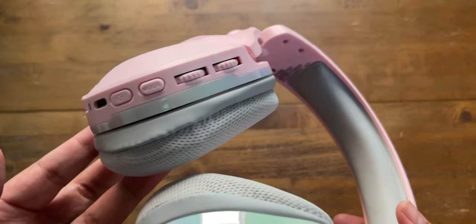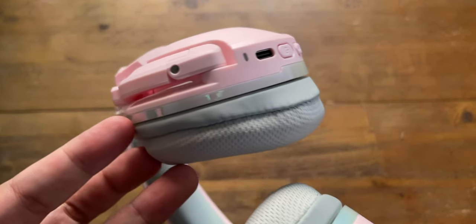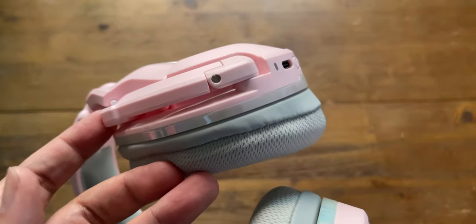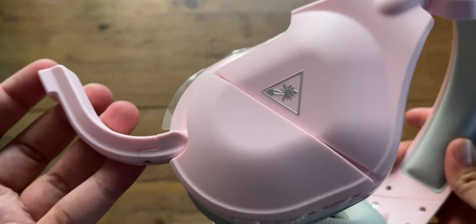The Turtle Beach Stealth 600 Gen 2 Max eliminates compatibility concerns with its effortless transition between platforms — no need for complex pairing processes or navigating platform-specific settings. Some may not like managing an extra USB dongle, but it's a minor inconvenience overall. Battery life is another strong point: tests support Turtle Beach's claim of 48-plus hours, a vast improvement over the Stealth 600 Gen 2's 15 hours.